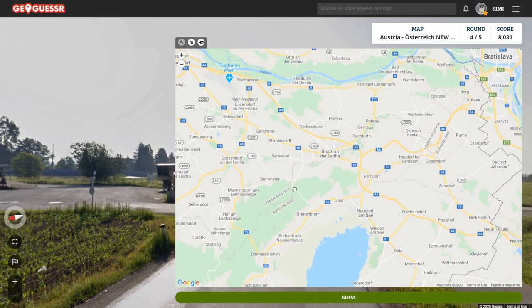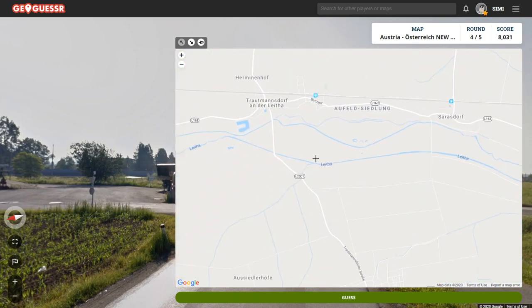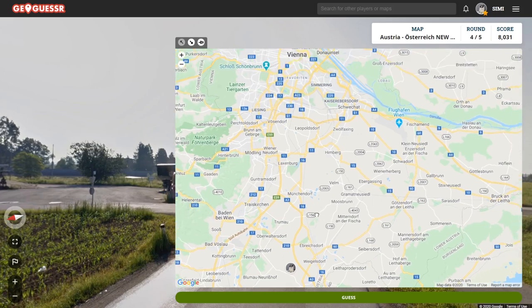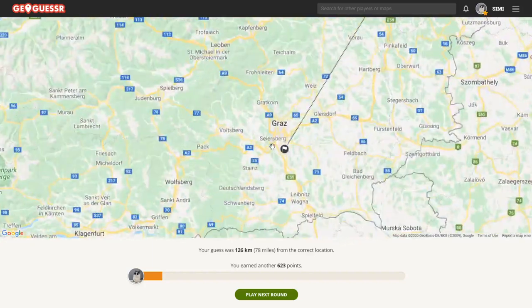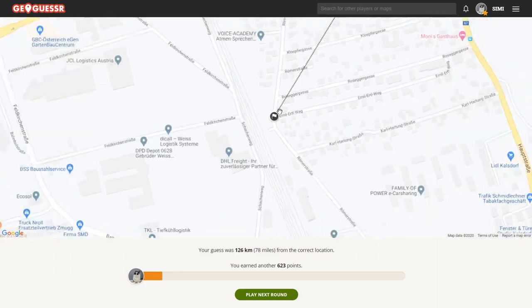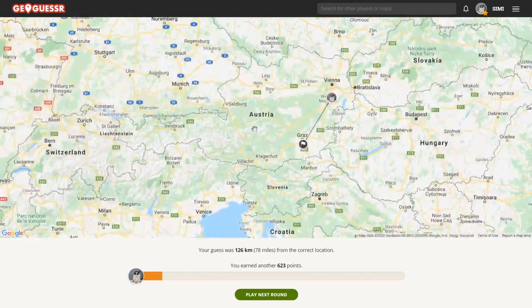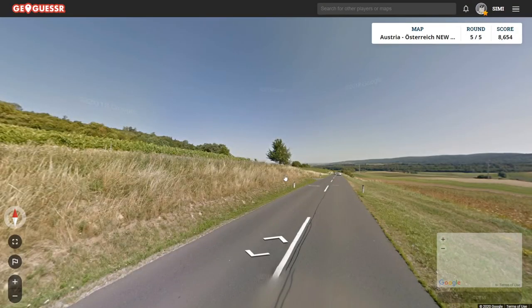A bit of a disadvantage Austria has is that it has a ton of little villages, so some places might take a bit of time to find. I don't see it, so let's move on. It was actually down there by Graz — I didn't expect that at all. But I was correct about the camera — it was in the east. Basically, the divide between camera types is somewhere around here, though I'm not exactly sure.